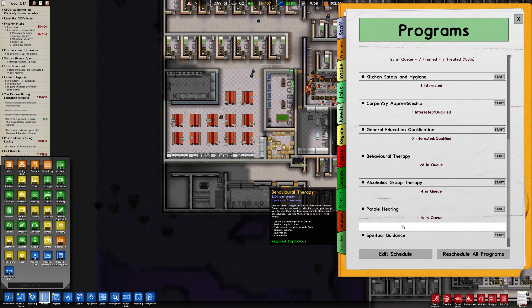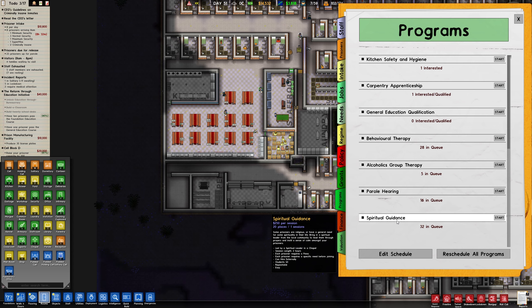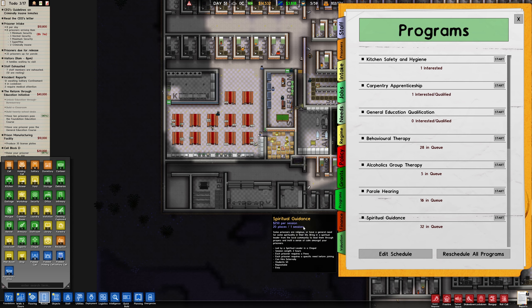What else is in demand? 250 per session, 20 places, one session. Some prisoners are religious or have a general need for spiritual life in a chapel. Can we put - is that how much we have to pay for it?